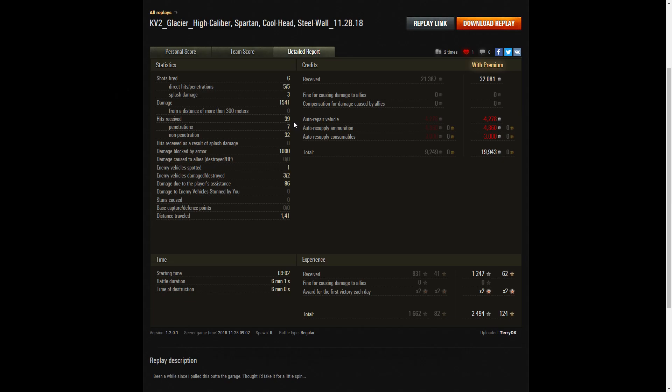He received 39 hits from the enemy during the game: seven penetrations and 32 non-penetrations, most of those from the Lux, with 1,000 hit points of blocked damage in total. He spotted one enemy vehicle, damaged three enemies, killed two, and did 96 hit points of damage assistance. On a premium account, he earned 32,081 credits; after repairs, ammunition resupply, and consumables, he received 19,943 credits. He received 1,247 XP, doubled for the first victory of the day, totaling 2,494 experience points.